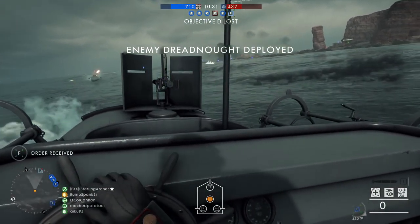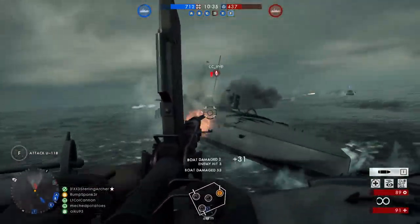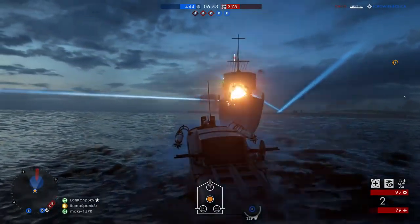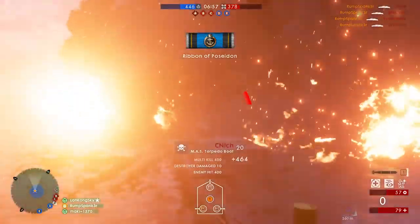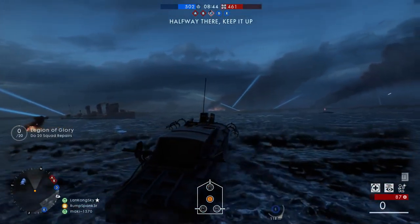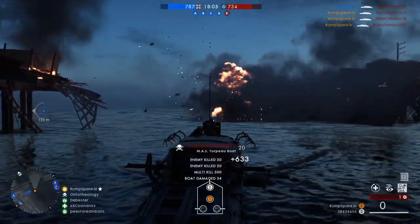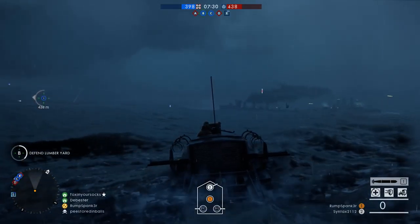The first important thing you should know about using the torpedo boat is how to properly aim its most potent weapon — the main torpedoes. Each torpedo boat is armed with two torpedoes, accessed only by the driver. There's also a primary weapon consisting of a 20-millimeter auto cannon in the passenger seat at the front of the vessel, and two 8-millimeter heavy machine guns on either side of the rear. The torpedoes can both be fired singularly or in rapid succession. Keep in mind that they do not turn once fired — they travel in a solid straight line away from the front of the torpedo boat once released into the water.